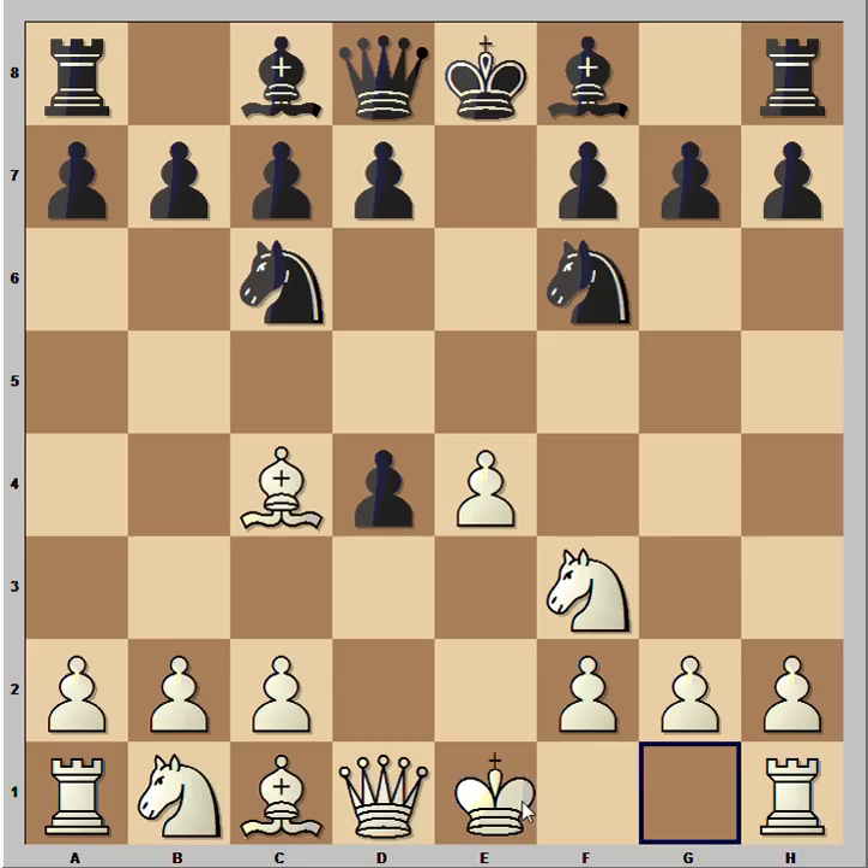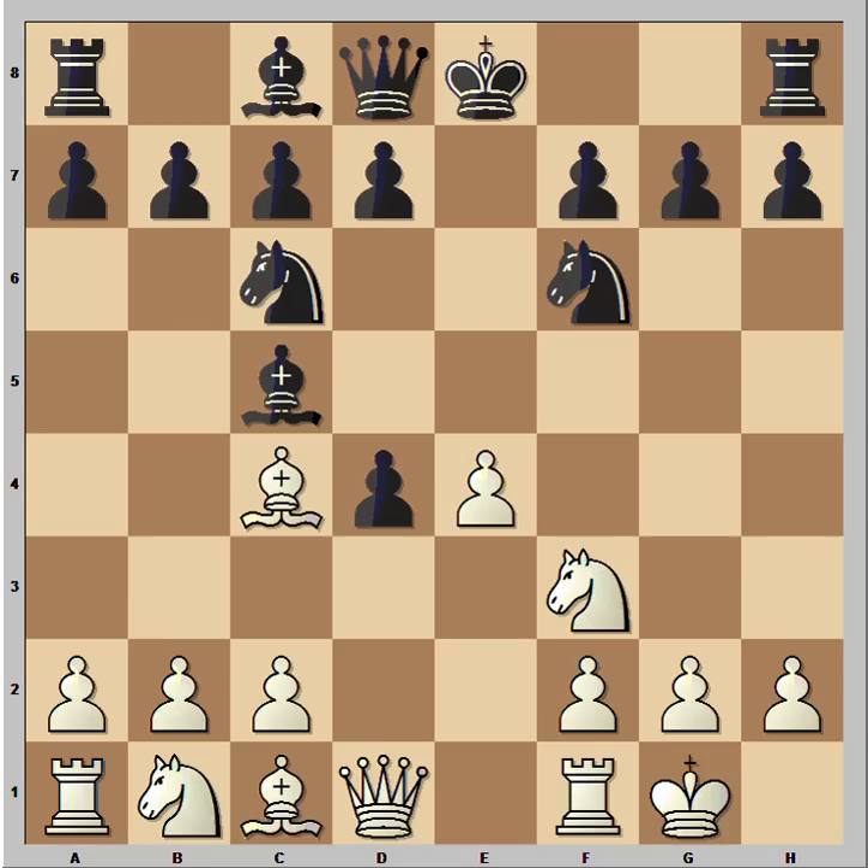Black played bishop to c5, defending his pawn, and in this position white played e5, attacking the knight. Instead of moving the knight to g4 or playing something else, black played d5, counter-attacking — the pawn is attacking the bishop. White takes the knight, pawn takes bishop, and what would you play in this position? This is the most obvious and the best move: rook to e1, check.